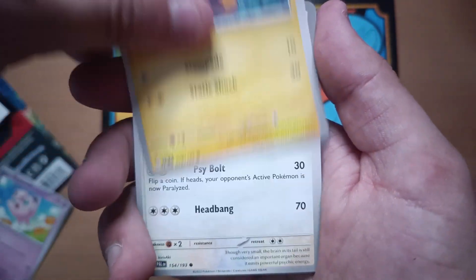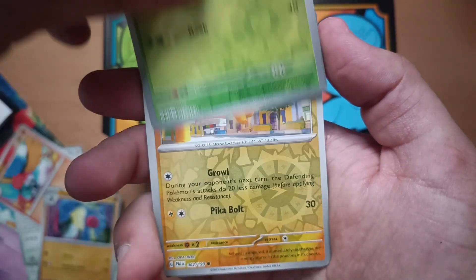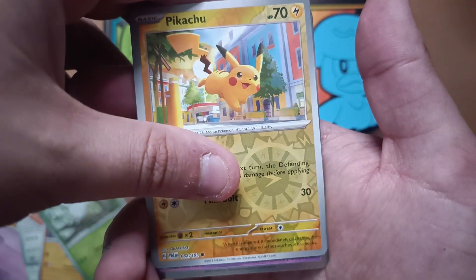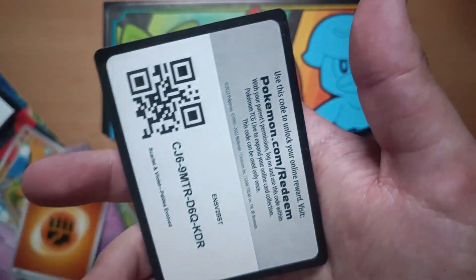We've got Jigglypuff, Tadbulb, Girafarig, Greedent, Fletchinder, Toxicroak, Tarantula, Pikachu — again, there's only Pikachus — and Repsycho. Nothing important.